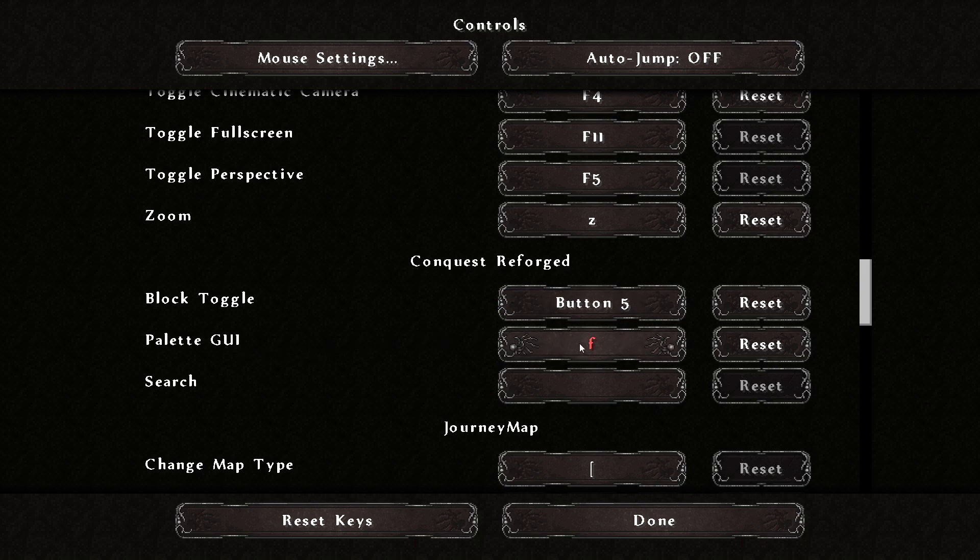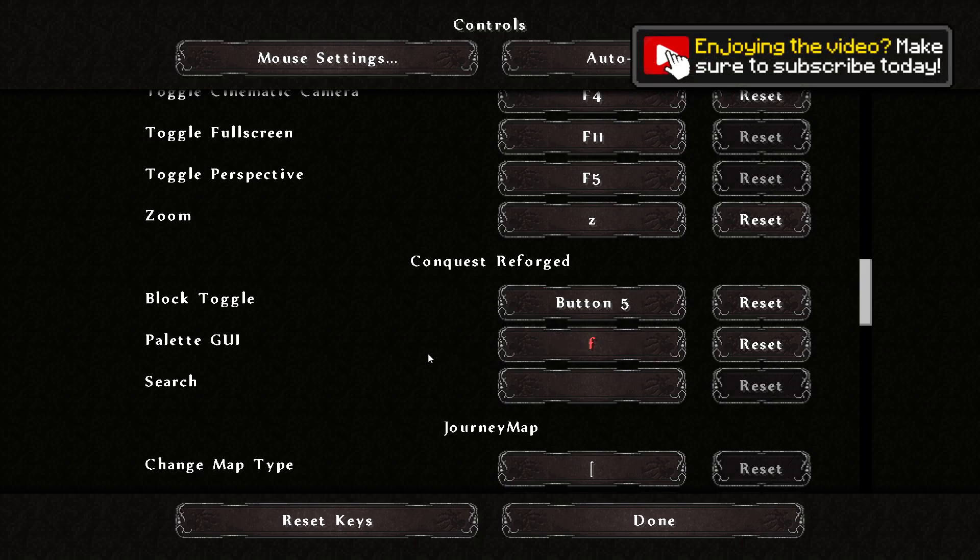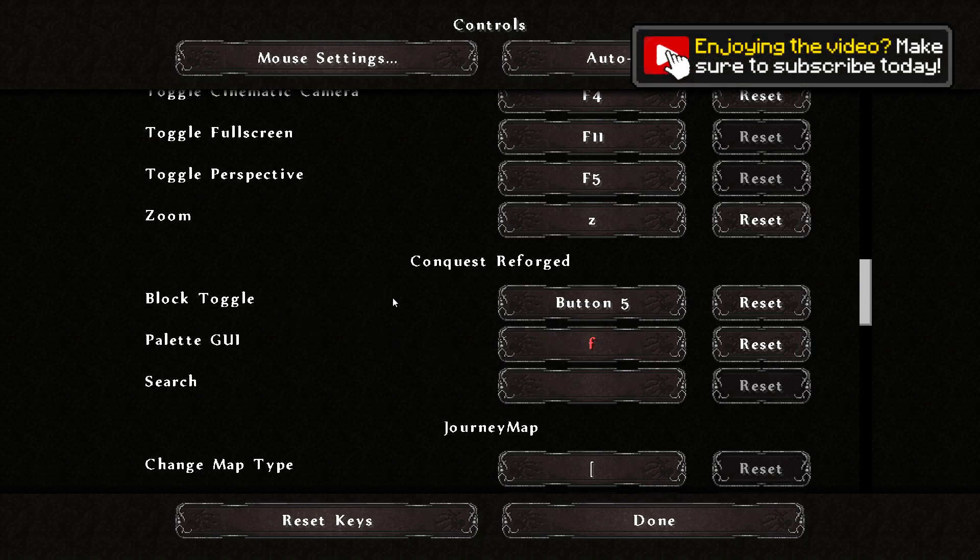Block toggle allows you to toggle through different states of a block — for example, for layers it allows you to toggle different layers and auto place them at that level. You can change that level using this button. Pallet GUI basically allows you to bring up all corresponding block variants of one type of block.